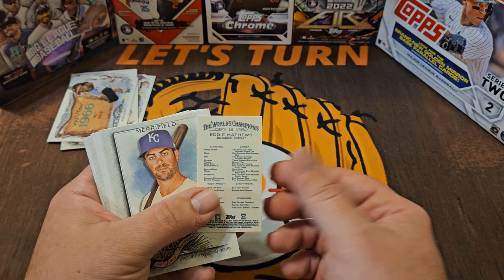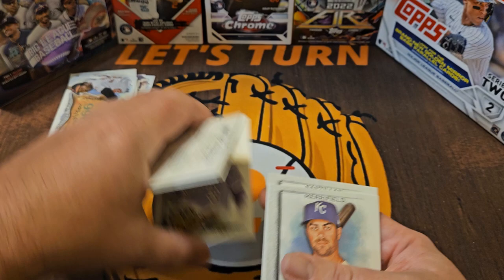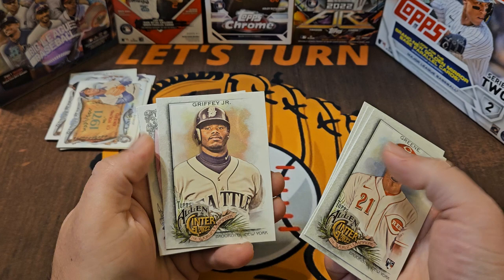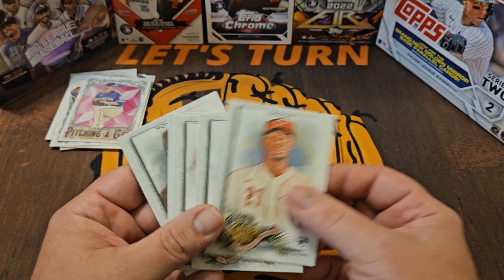There's an insert: Time Out. Let's try and get that other mini — a black border Eddie Matthews, very cool. We didn't have a lot of luck with the minis, but that's okay. Whit Merrifield, another high number. Dale Murphy. Banner Season: Fergie Jenkins — we'll put that with the rest of our banner seasons. Hunter Green Ken Griffey Jr. — really like that card. Zack Greinke, Pitching a Gem. And Johan Moncada.